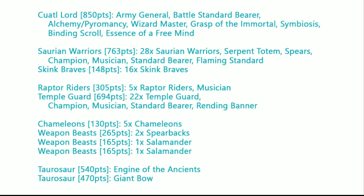In Core, we've got 28 Saurus Warriors with a Serpent Totem for the extra Fight and extra Rank stack, as well as plus one Agility. We've got Spears, so we can be a maximum of Agility 5 when we get charged. Full Command with a Flaming Standard to synchronize with that Alchemy and to counter any regen on enemy units. Then a unit of 16 Skink Braves with no Command, just for capping an objective or conserving a little bit of points.